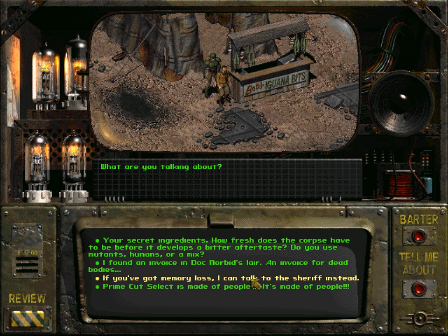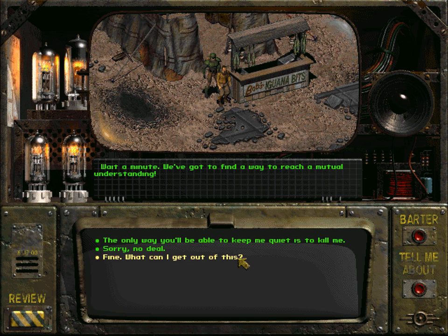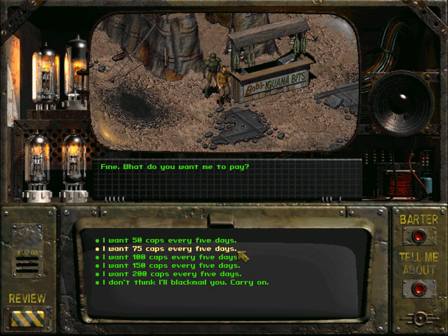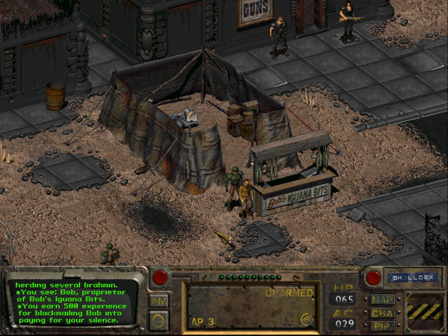Bob says he's been using some questionable portions but it's not like he's committing murder — Doc Morbid's stuff is already dead, isn't it? We go with: 'Cannibalism is a crime against humanity Bob, I'm going to see that you pay for it.' He says 'wait, we've got to find a mutual understanding — what do you want?' We say 50 caps every five days. It's a deal! We have earned 500 experience points for blackmailing Bob into paying for silence.